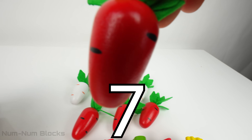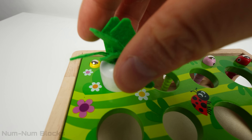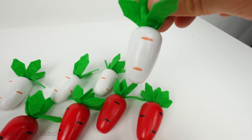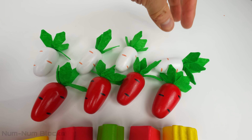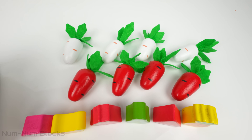This is number six — it's another white vegetable. This is number seven. We have four red vegetables. And the last one is eight. We have four white vegetables and four red vegetables. Two lots of four equals eight.